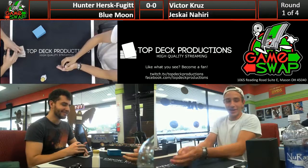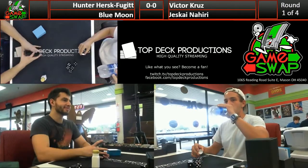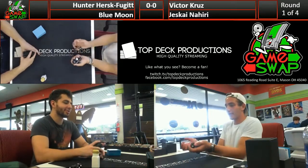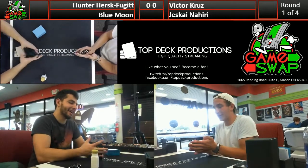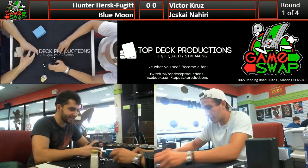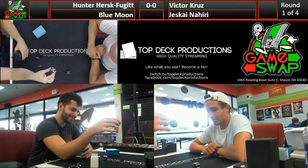So Blue Moon versus Jeskai Nahiri - what do you think about this matchup? It depends on whether Victor gets his basics quickly enough versus whether Hunter goes for a turn three Blood Moon. It could just be a quick lockout. That's the trouble with three-colored decks - they're so weak to Blood Moon. The new Thalia just keeps all their lands from coming down. It's pretty painful not having the mana you need.